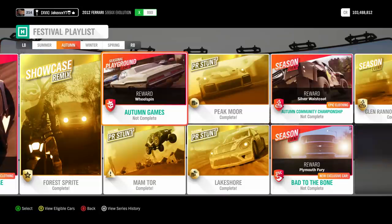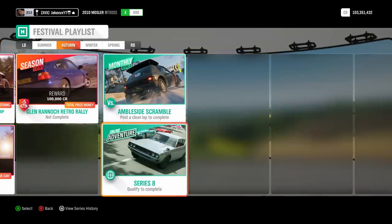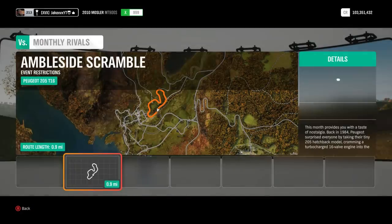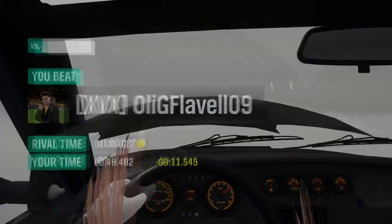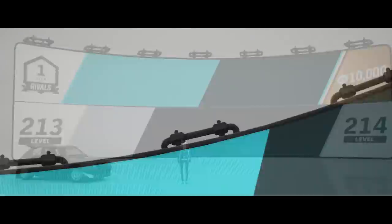If you add the 18% to the previous 15% that gets you to 33%, and chances are you would have already completed the daily challenge, so you should be at 34% by now — leaving you only 16% left to go. What I recommend you do after that is the monthly rivals event. This gives you 6% and all you have to do is one lap which takes under 50 seconds — very quick and very easy. Click on the monthly rival, it'll take you to it, and you're straight up to 40% now.